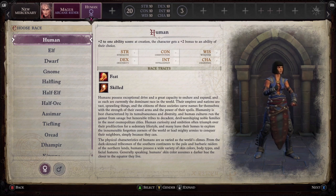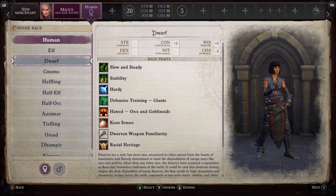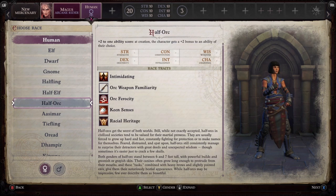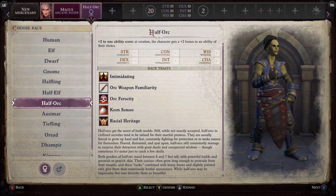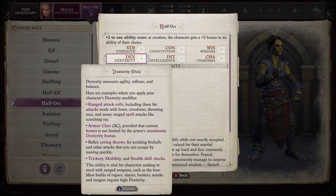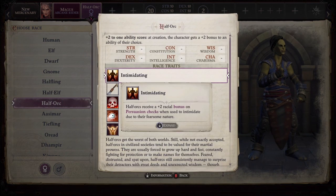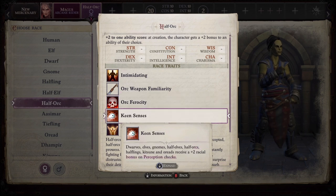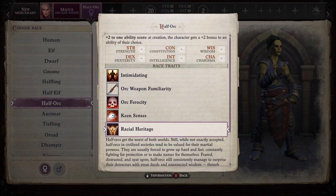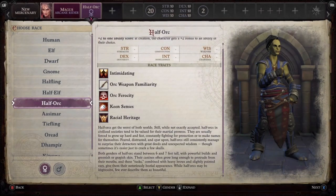After that, I would say consider looking at the Half-Orc. Most people think of the Orc as purely a melee build, but you have to remember that a Magus class is both magic and melee. If you want someone to sit on the front line, having a Half-Orc really isn't a bad option. They're more versatile than people give them credit for and are often overlooked for these classes of characters.